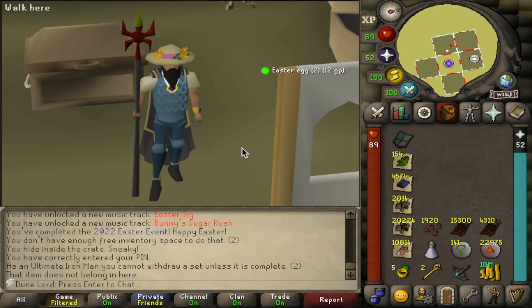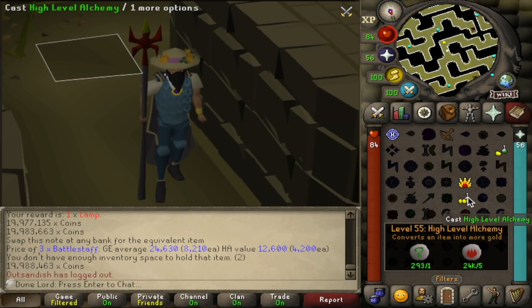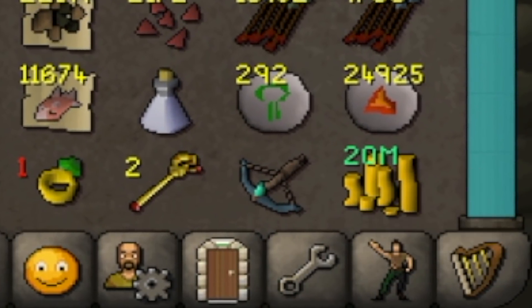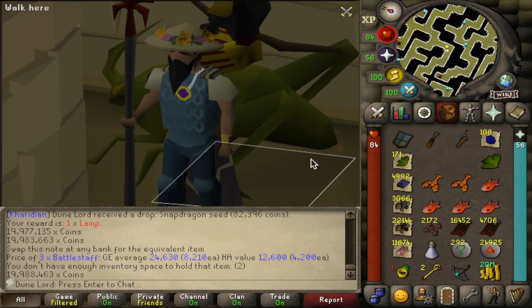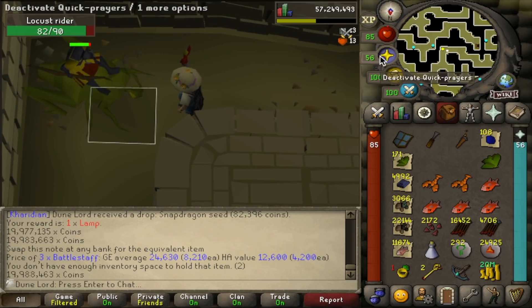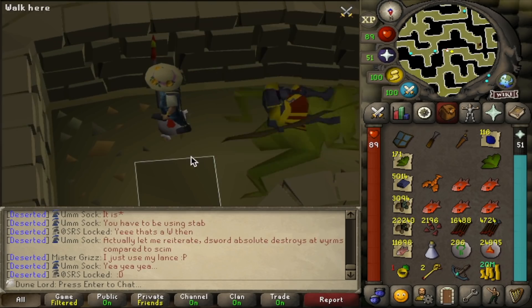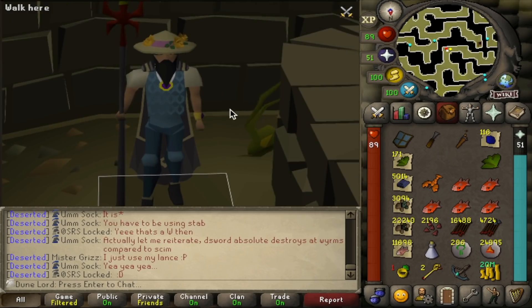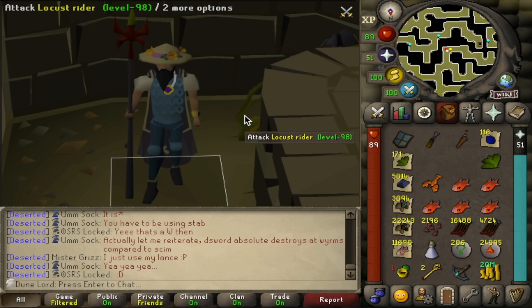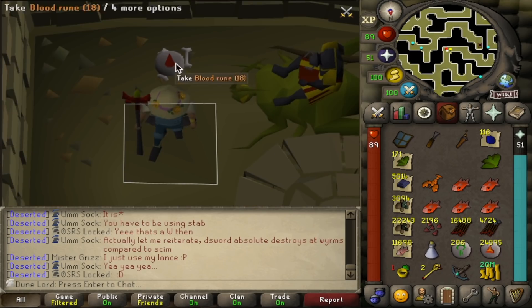About 1,000 more mithril bars left until we're done. We just hit 20 million GP — the first time ever on the desert-locked ultimate iron man, surpassing the 19 mil we had before the wipe. And we've reached over 5,000 mithril bars stacked up — about 500 more to go. I've been here so long cumulatively. About two to three more days. I really want this to be over and I really want that dragon med helm.